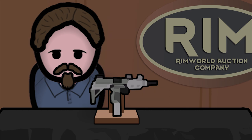Originally known as the PDW, this automatic personal defense weapon was renamed to the machine pistol in Alpha 15. Back in the day, it used to have the appearance of an Uzi, which I personally preferred over the current texture that was changed to that of the heavy machine pistol in later updates. Basically, as of version 1.4 of RimWorld, the machine pistol resembles a Tech-9.